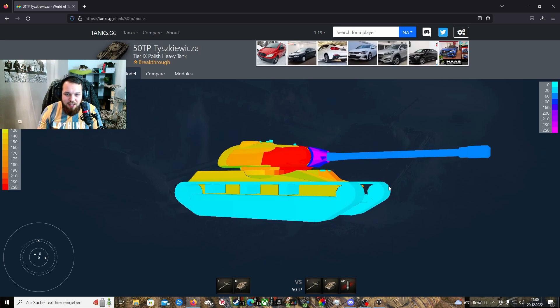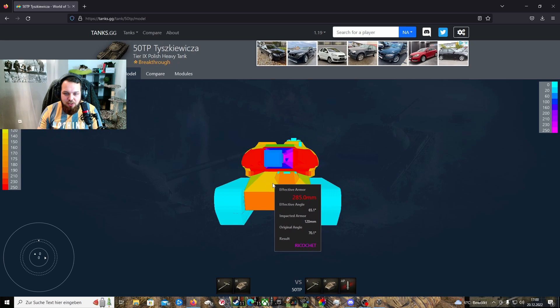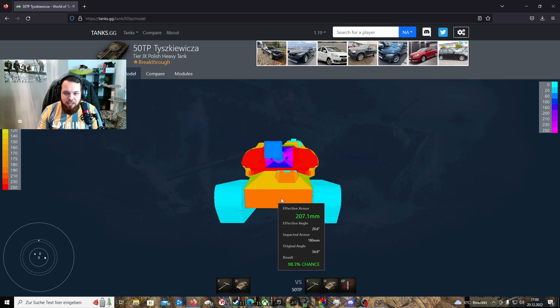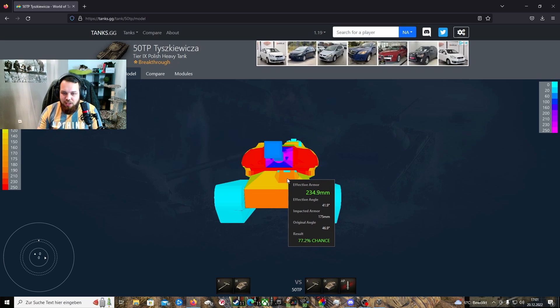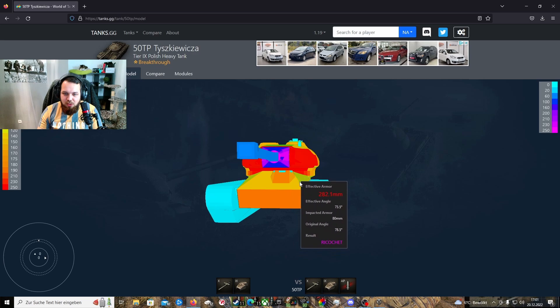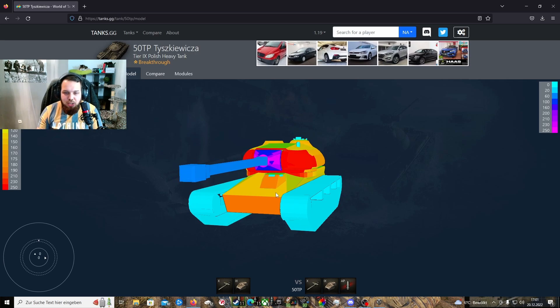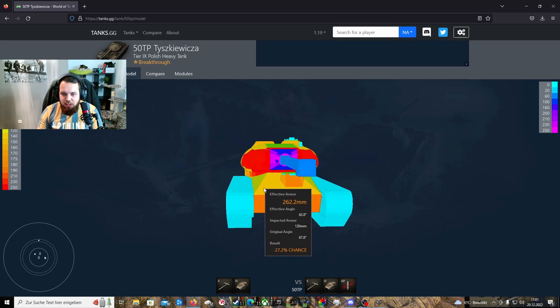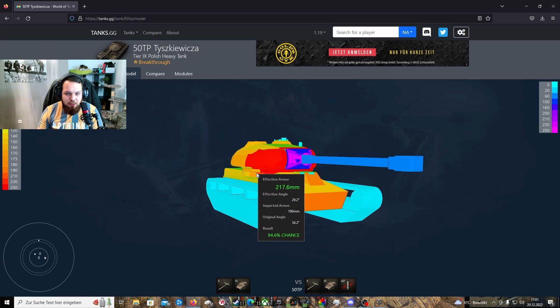Oberwanne ist in so einem Winkel, dass da eigentlich relativ unmöglich ist, dass da irgendwas durchschießt, wenn er so in der freien Wildbahn vor dir steht. Ricochet ist auf jeden Fall live. Hier vorne, dieser Viewport, da sieht das Ganze schon wieder ganz anders aus, das ist eigentlich relativ groß. 230 Millimeter so im Groben und Ganzen ist das Ganze gepanzert, das ist jetzt auch nicht unbedingt der Burner. Dann haben wir hier außen noch diese Schulterstücke, die auch relativ gut geneigt sind, aber da muss man ähnlich wie bei russischen Heavies aufpassen. Wenn man sich zu sehr winkelt, dann ist auch hier die Möglichkeit gegeben, da durchzuholzen. Ähnlich verhält es sich mit dem Turmkranz - wenn man sich zu stark winkelt, wird auch hier auf jeden Fall eine Schwachstelle.